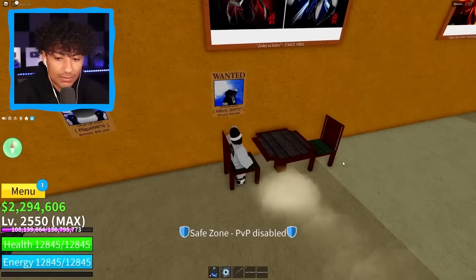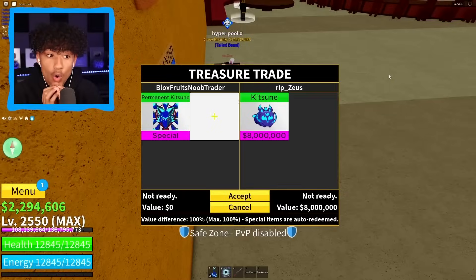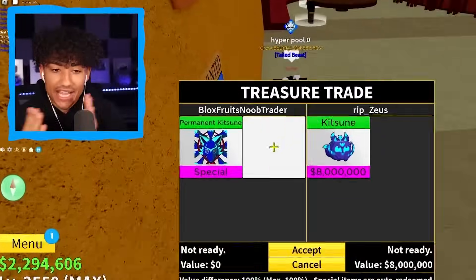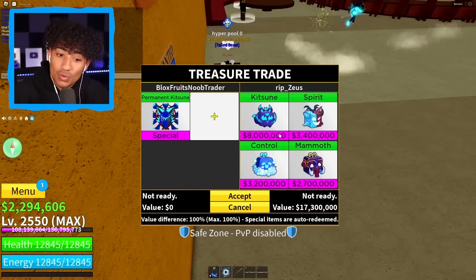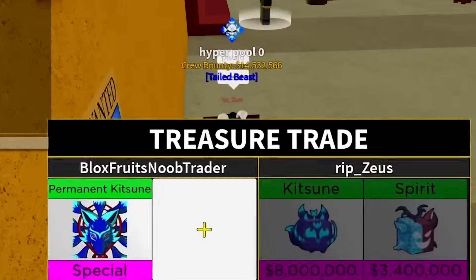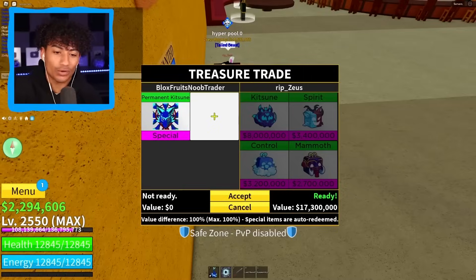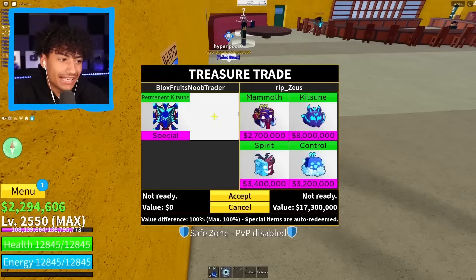Oh, we got somebody — come trade, come over here! Yes! Perm kitsune — what do you got for me buddy? He has one kitsune, spirit, control, mammoth. He said 'please bro.' Should I do it? This is definitely not a fair trade — that is not worth it for me. But you know what, we're gonna do it — permanent kitsune for kitsune, spirit, control, and mammoth. I'm gonna play with him a little bit — cancel the trade, then sit back down and do it again. He keeps begging: 'please bro.' All right, I got you bro.